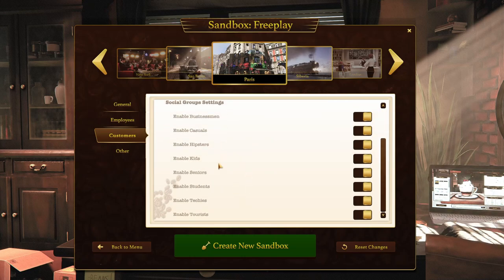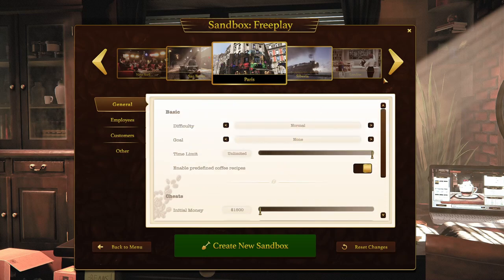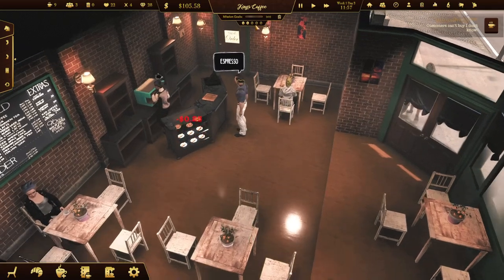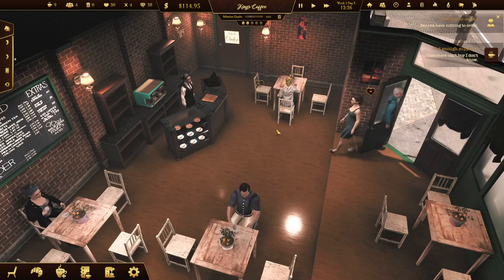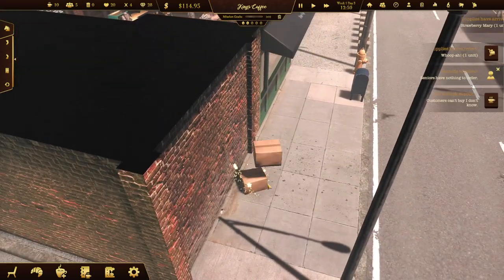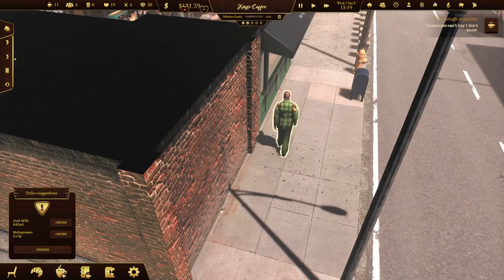If you want a stress-free environment, you can literally create a startup stress-free environment in the sandbox mode. As you play, you'll run out of different ingredients and need to order more, train your staff, hire multiple staff, and slowly increase and upgrade your shop over time. Just know that this coffee shop simulator has a lot more depth to it than I would have thought.